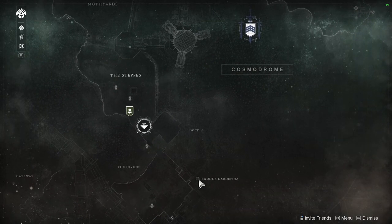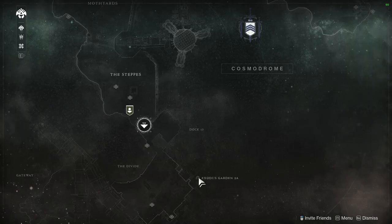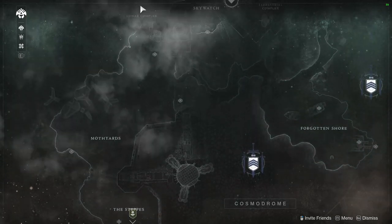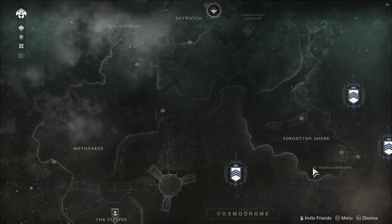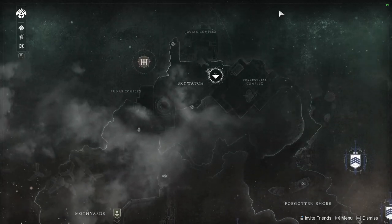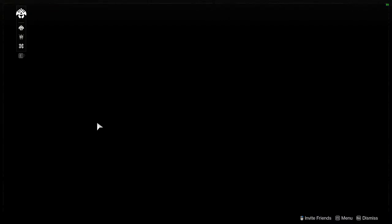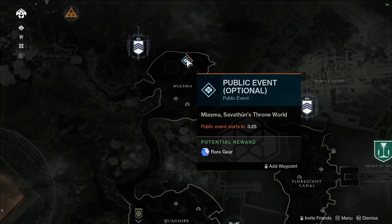You'll soon discover lost sectors, free public events and strikes. Lost sectors are areas on the maps that can be freely accessed and are comparable to mini dungeons with a boss at the end. Some contain puzzles that you need to solve to be able to continue, others are fairly straightforward. I would recommend going to try out the lost sectors in Savathun's Throne World as these have more backstory and more intricate mechanisms than the early lost sectors in the Cosmodrome.